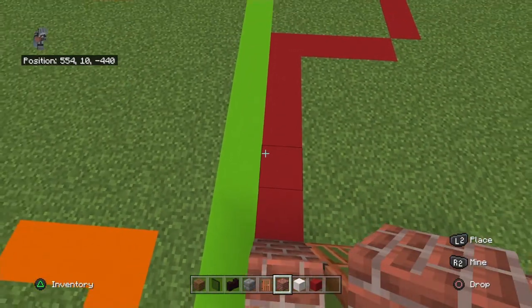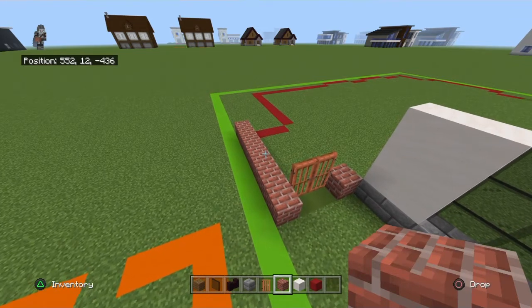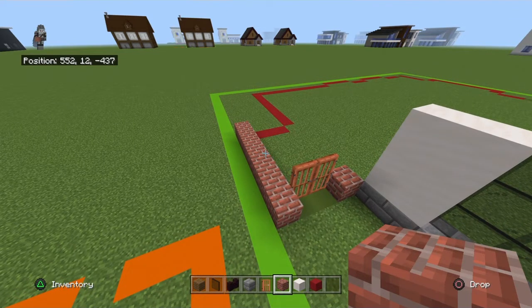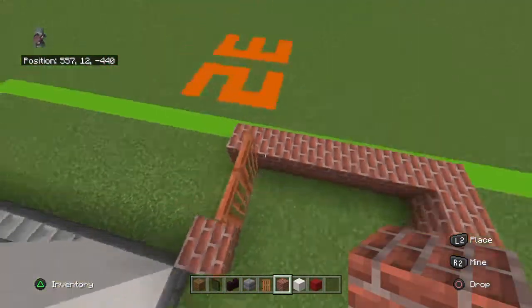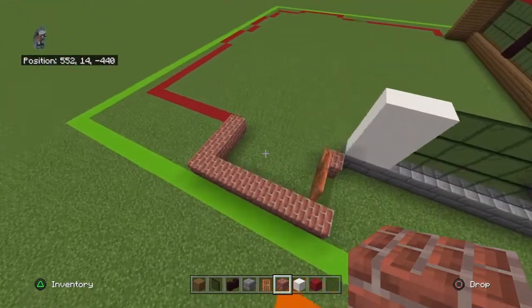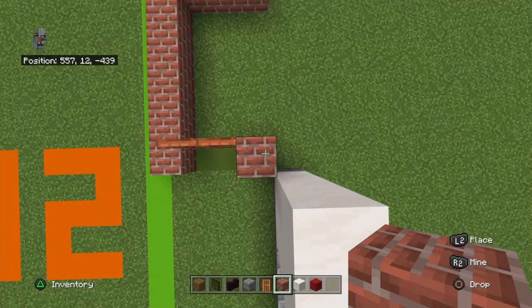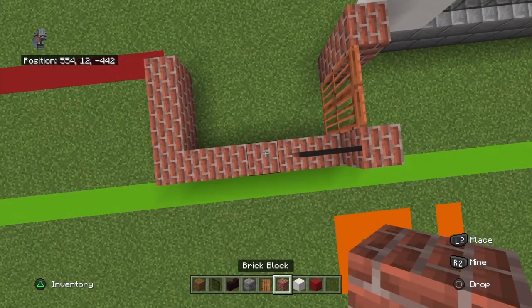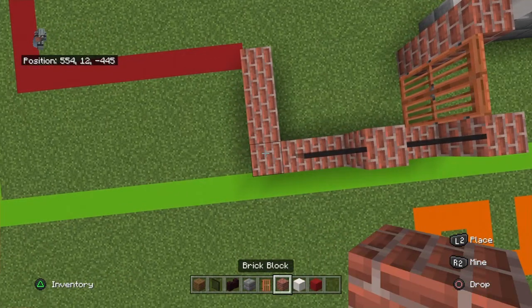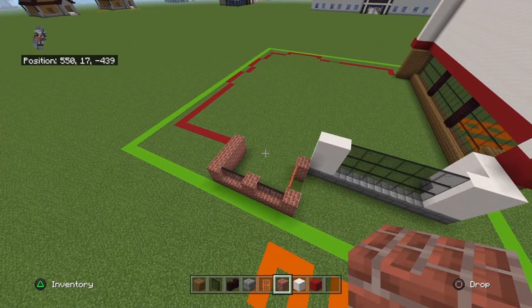Bring that acacia door left with a brick block, then bring that brick block back by six — so you should have a total row of seven. Bring that back left brick block right by three, so there are five in the middle section. On top of the brick: brick block to the right of the doors, brick block, brick block to the left of the doors, then two black stained glass panes, brick block, two black stained glass panes, brick block, then right with three brick blocks.